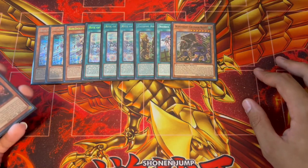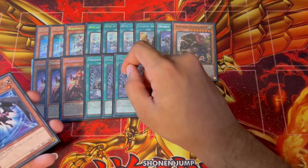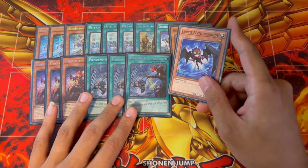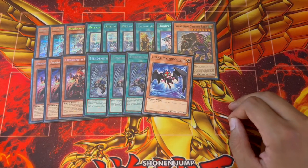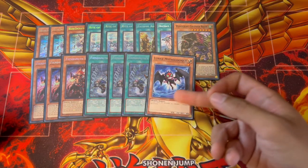We're also playing the Fiendsmith engine — three Engraver, three Tracked, and one Luri. I know Engraver is kind of expensive but it's a great card. The reason we're on three Tracked is just for consistency — you really want to get this engine going as fast as possible. Track searching Luri is always going to be a good thing.